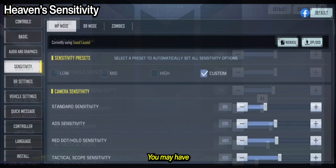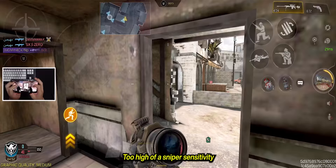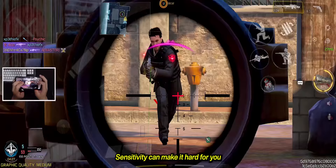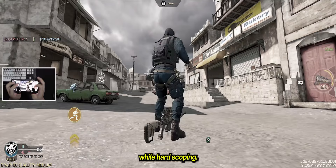You may have copied yours from a pro player, a content creator, or your buddies, but unless you have the exact same fingers and devices, you can't directly copy from others. Too high of a sniper sensitivity may affect your aim whenever you're scoping in, especially when you're doing quickscopes. Too low of a sniper sensitivity can make it hard to make micro-adjustments whenever flicking, dragscoping, or tracking enemies while hardscoping.